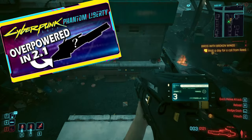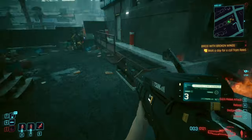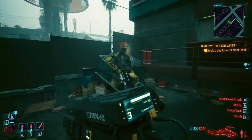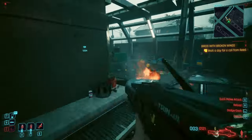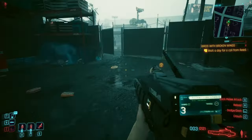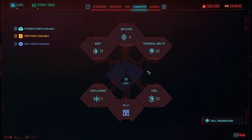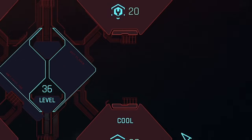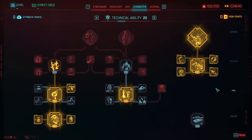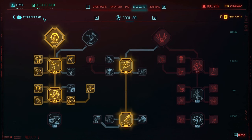In the last video, we showed off this gun here called the Rosetsu, and it was pretty powerful. We dropped our cyber psycho friend in about three or four shots. That's all well and good, but an overpowered gun does not a build make. For those who didn't see that video, here's a quick summary: we went all in on technical ability first and then went into cool, because we were using a tech rifle — with a sniper rifle and a tech weapon, cool and technical ability are what you're going into.